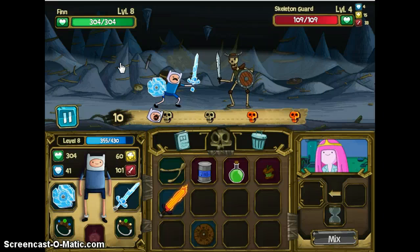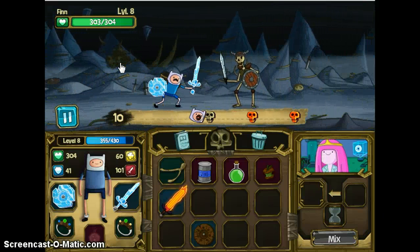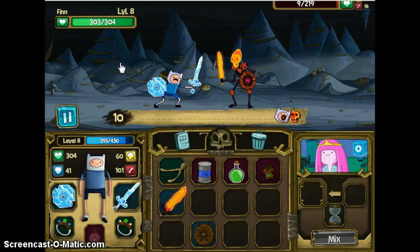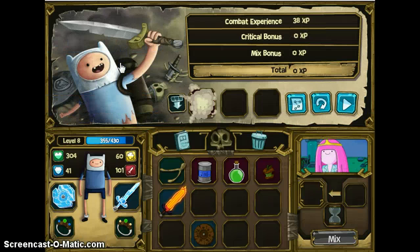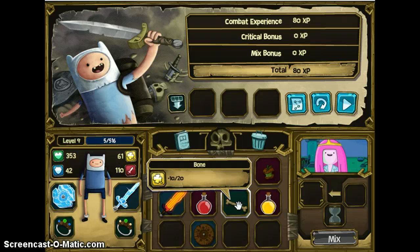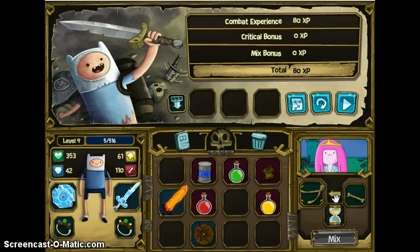Let's just kill these guys and we can get some good stuff, hopefully. I was thinking if you blocked against the guy that has an elemental bonus against your shield — I don't know if you blocked then it wouldn't do any damage. Level up! Big lucky potion — I think that can fit in this. Bone — minus 20 luck. I'm gonna make another luck thing.